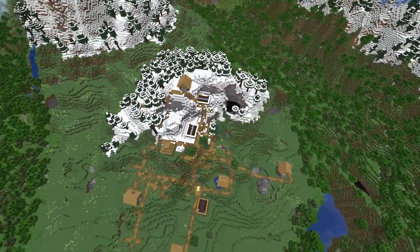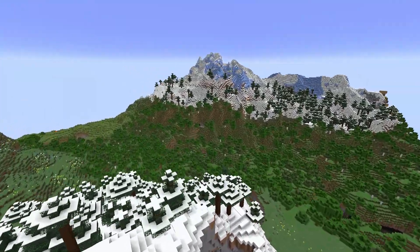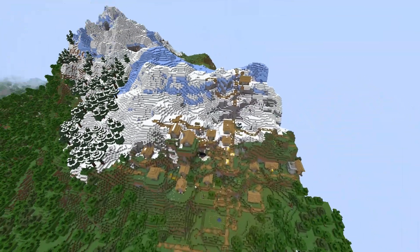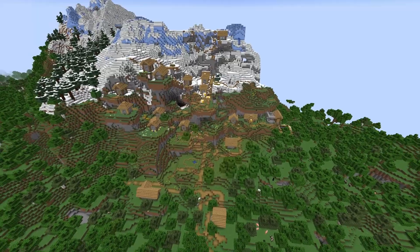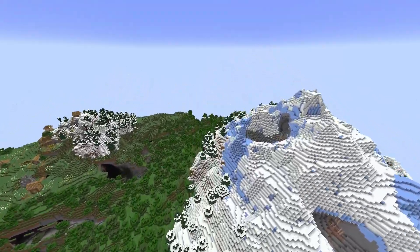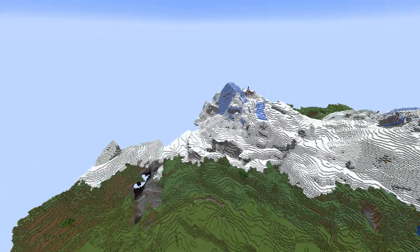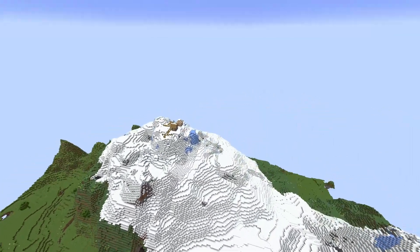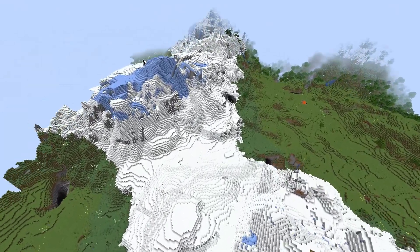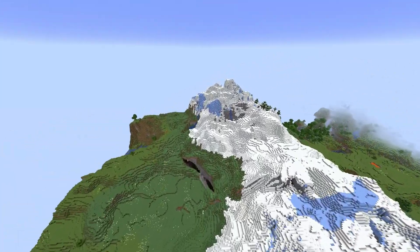We have this village here — nothing too crazy, perched next to an interesting mountain. If we come over in this direction, you're gonna find another village scattered up the side of the mountain. So not only do you have this beautiful mountain range where you spawn, you also have three villages right off the bat that are gonna give you loot and get you everything you need to start this world.